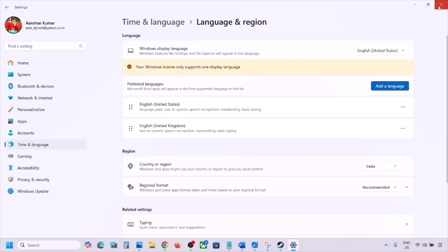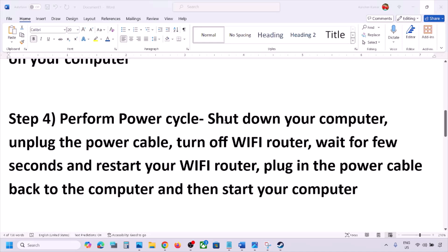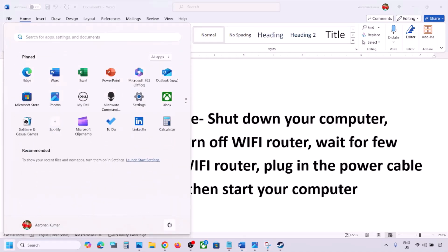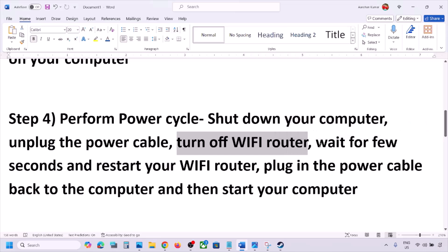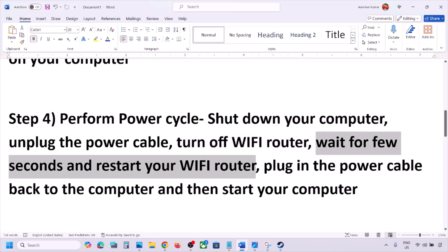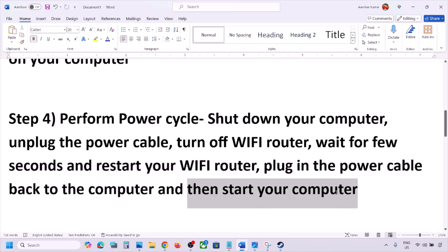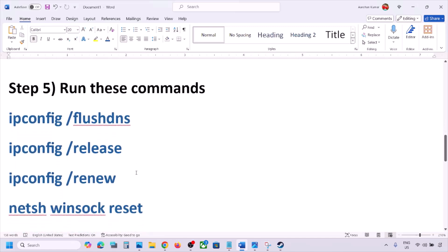The next step is to perform a power cycle. First, shut down your computer. Once it's shut down, unplug the power cable from the computer, then turn off the Wi-Fi router. Wait a few seconds, then restart your Wi-Fi router, plug the power cable back into the computer, start your computer, and check.